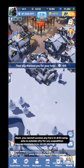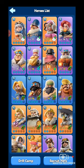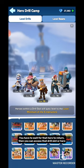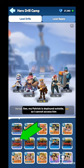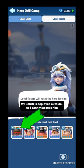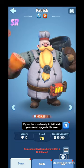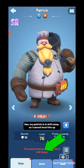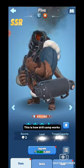Next, you cannot access any hero in Drill Camp who is outside the city on an expedition — you have to wait for that hero to return, then you can access that Drill Slot or hero. For example, my Patrick is deployed outside so I cannot access him. The same applies for Level Drills: my Bahiti is deployed outside so I cannot access him. Also, if your hero is already in a Drill Slot, you cannot upgrade their level manually.